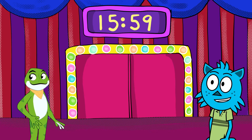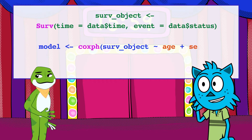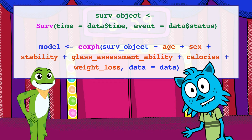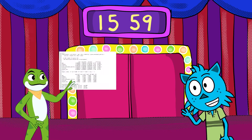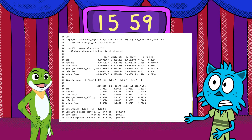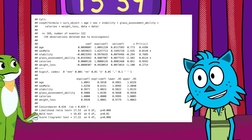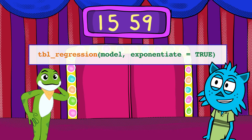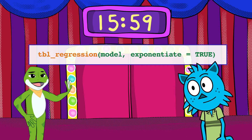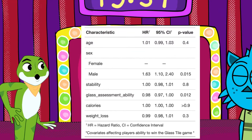Let's fit a Cox model using the Surv function to create the object and the coxph function to fit the model. Done. The results look a little messy. Let's clean the results using the tbl_regression function in the gtsummary package. Done — this looks much better now.